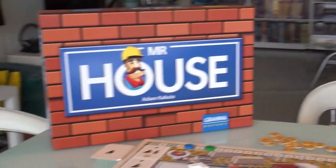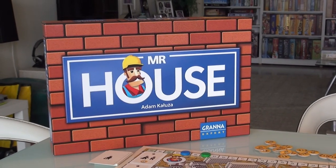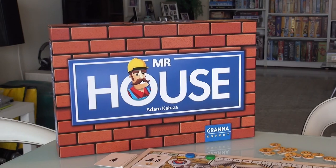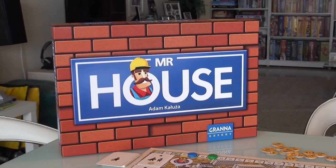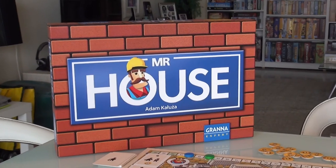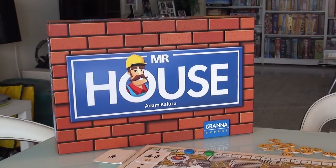Hey everybody. Today, Rado runs through Mr. House, which is a new game from designer Adam Kaluza, who in the past has done some very cool, kind of extreme man-versus-nature survival games, like the K2 series and The Cave, and also a neat little underrated fantasy combat game called Draco.